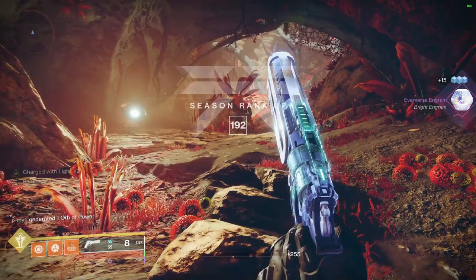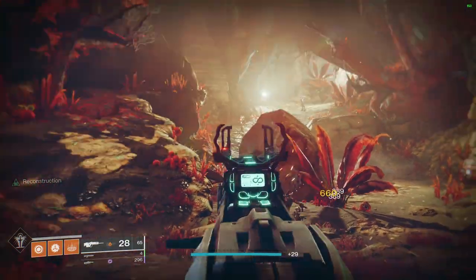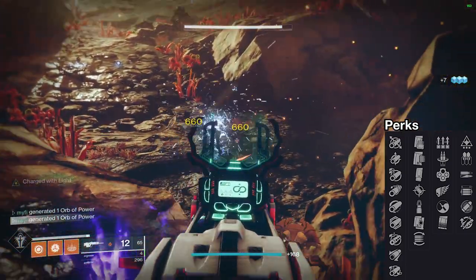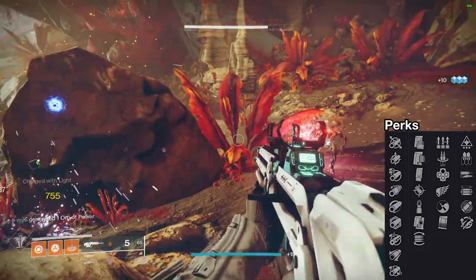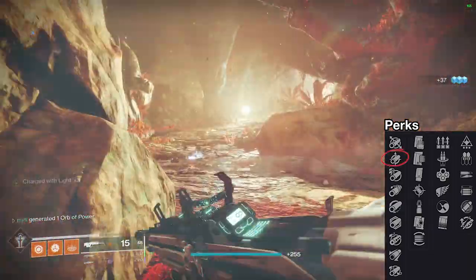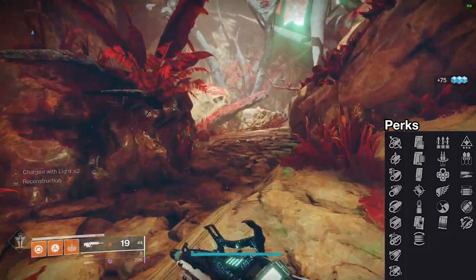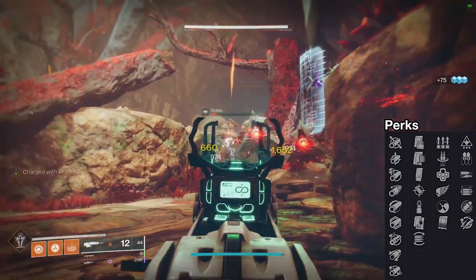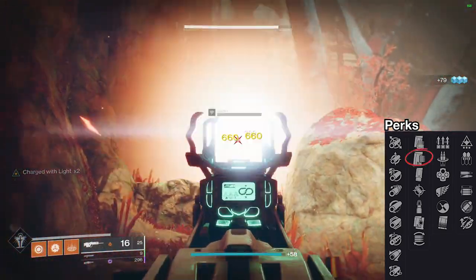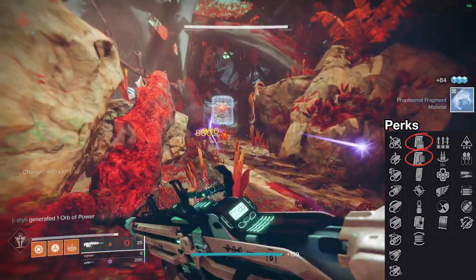Coming in at number 5, we have Trusty. Trusty is a 260 RPM solar scout rifle acquired via the Deep Stone Crypt raid. Getting into the god roll for column 1, it doesn't really matter too much — small bore for an increase to range and stability is your best option. For column 2, you want a perk that increases your mag size. The perks you should look for are either Appended Mag for a hefty increase to mag size with no drawbacks, or Tactical Mag for a slight increase to mag size while also improving stability and reload speed.